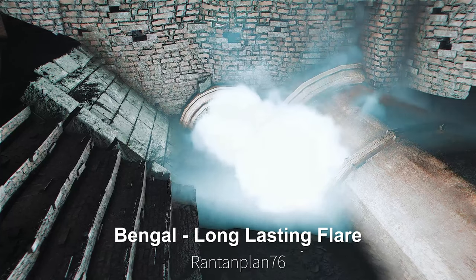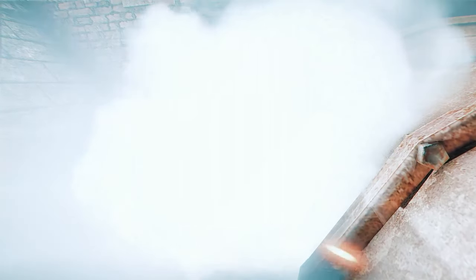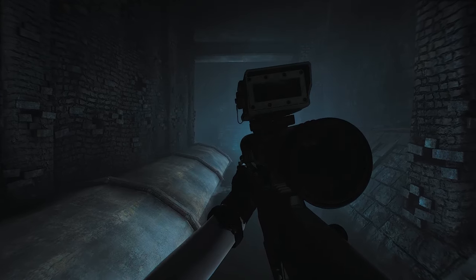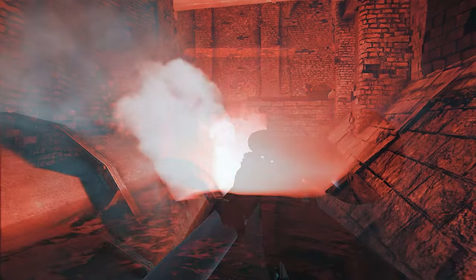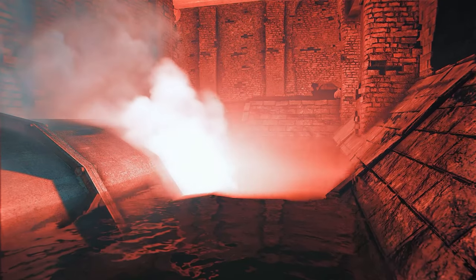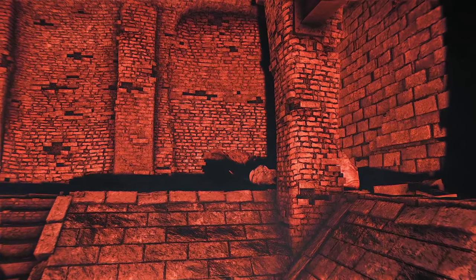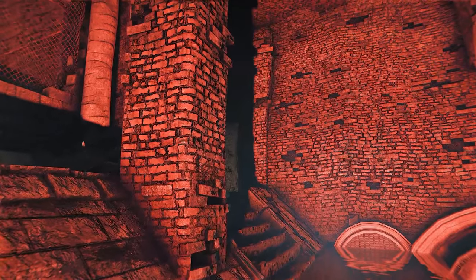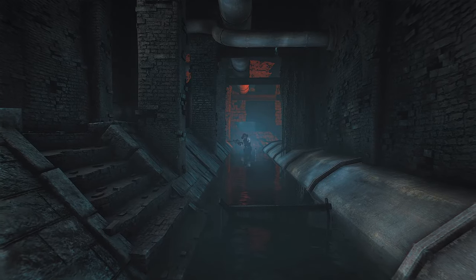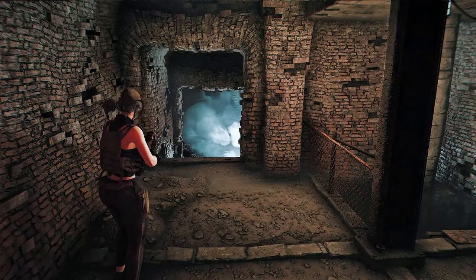Next up is the Bengal Long-Lasting Flare Mod. This mod adds red and white flare grenades that burn for one minute. Additionally, it includes a red flare grenade that lasts for 20 seconds. You can craft these illumination grenades at a chemistry station. The red and white flare grenades burning for a minute provide helpful survival tools and enhance immersion in dark areas. They can be thrown like regular grenades or fired from a pistol, so keep that in mind when using them.